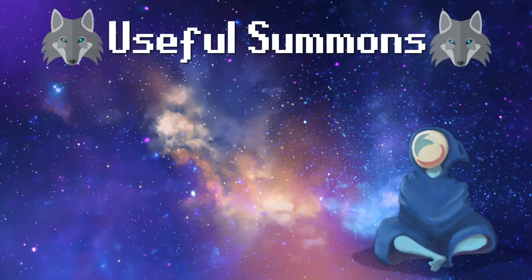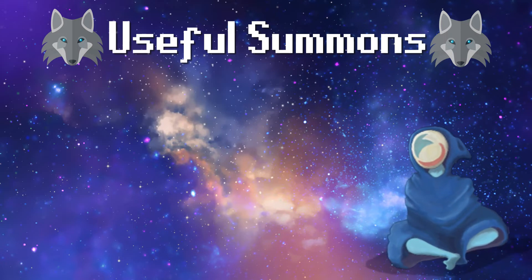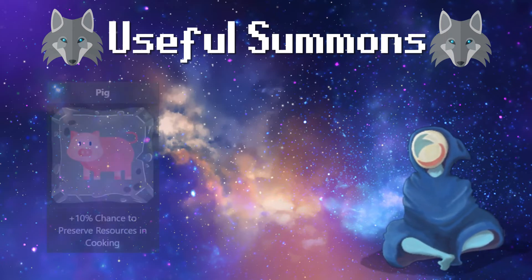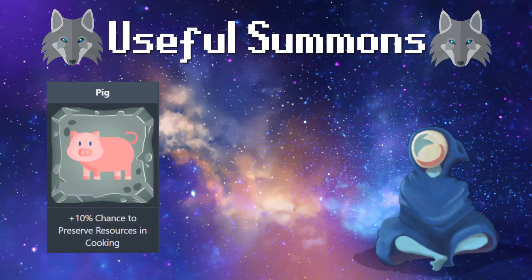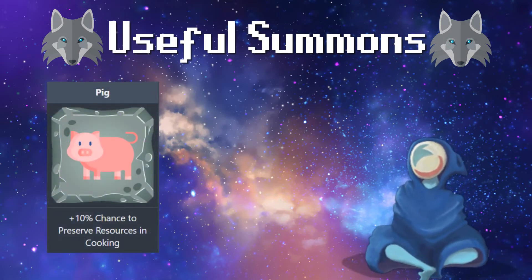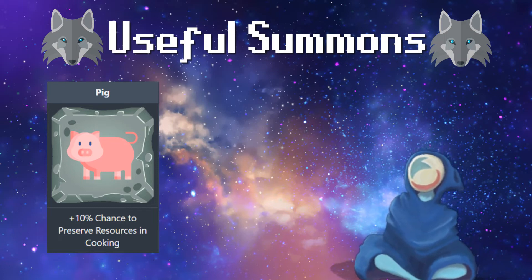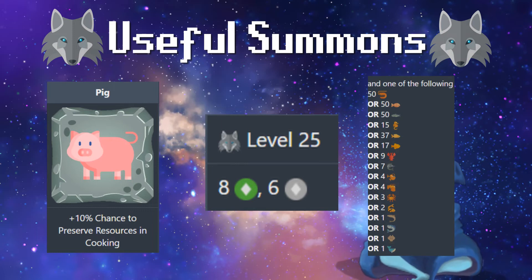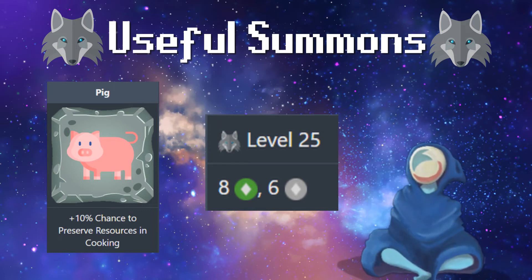Summons — we can't forget one of the most useful things in the game. We're going to go over some of the most useful summons for cooking specifically. We have pig, which is cooking's very own summon — a 10% chance to preserve resources in cooking. It's pretty basic, just going to get you some XP and all that. To make a pig, it's going to be eight green shards, six gray shards, and then multiple different types of fish. Your most efficient option might be whale, since it only costs one whale, one K fish, or shark.